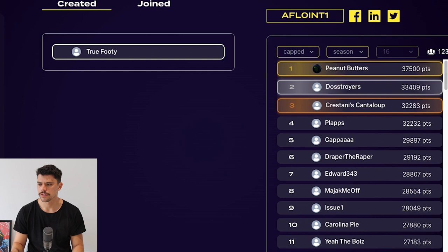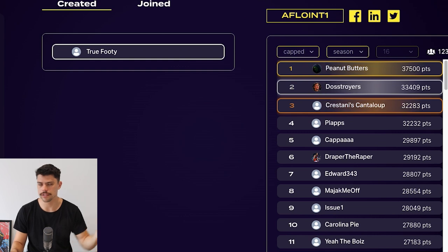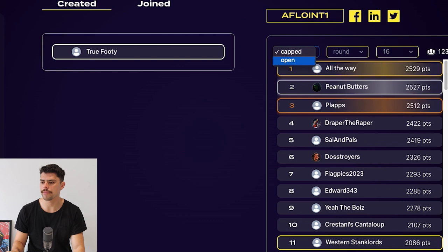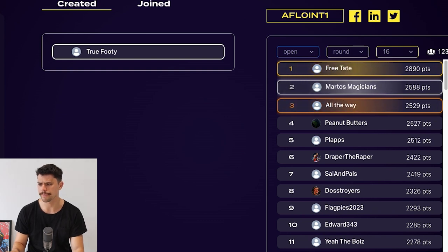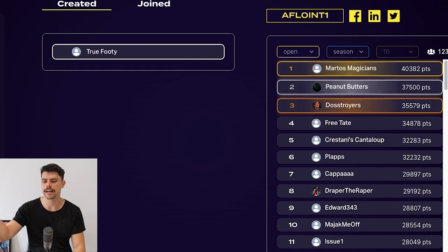We've got 123 in the league which is great - make sure you join if you haven't already, it's all completely free, just follow the link in the description. Peanut Butter is still winning the competition ahead of Dostroys and Crestades Cantaloupe. I did 11th in the round. Looking at the open league, Free Tate has consistently been the winner the last couple of weeks. For the season leader you've got Mardos Magicians - well done Mardos. Interestingly Peanut Butters is first in the capped league and still second in the uncapped league as well.